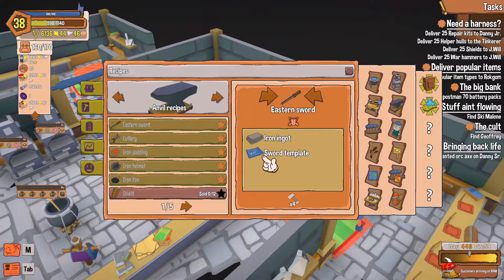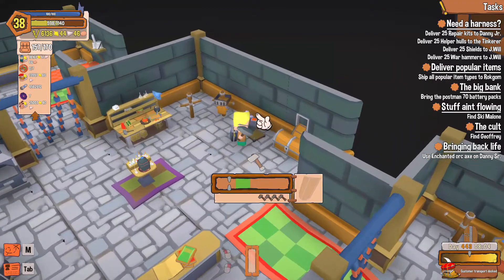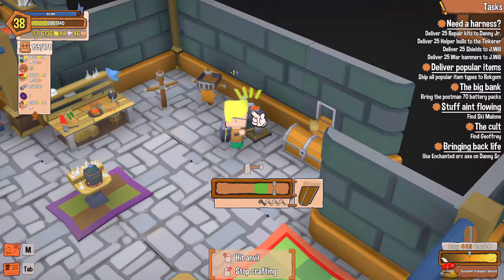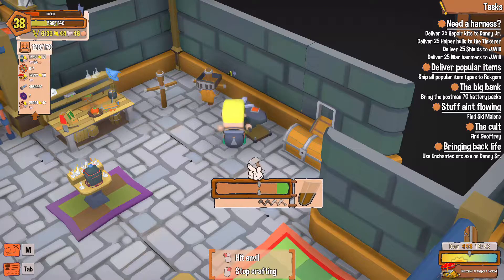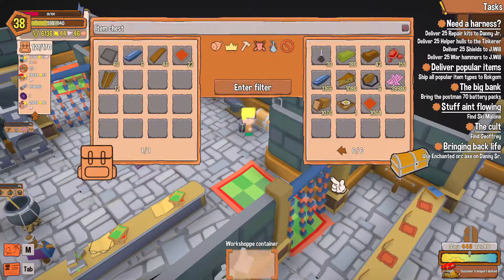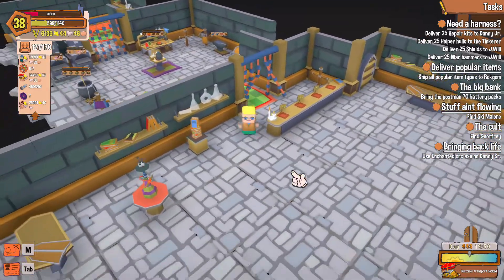How many shields do we need to make? 12. Let me make 12 of these — and this should be the last one, 12 shields, awesome. How many plates do I have in here now? Thousands. So we can put him back to what he was making.